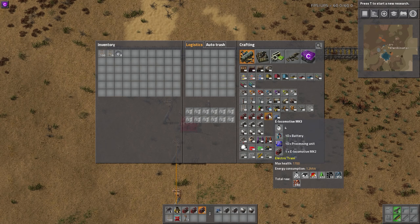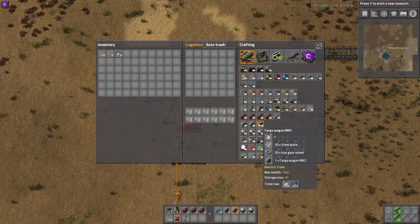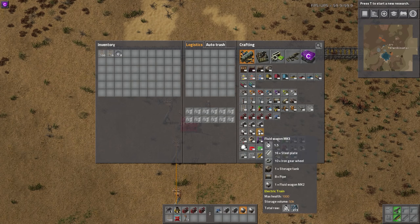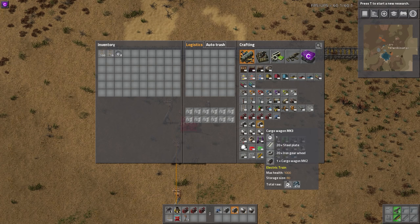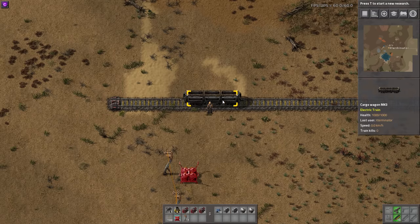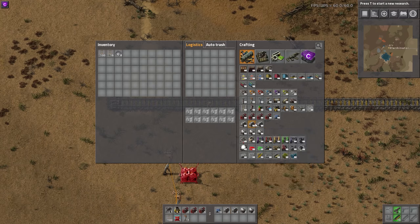The e-locomotive mark 3 takes the previous version plus processing units and batteries, so it's not cheap, and it takes 1.2 megawatts of power consumption. In addition, this mod adds mark 2 and mark 3 cargo wagons. Mark 2 adds 60 storage slots, mark 3 adds 80. The mark 2 has 37k storage volume and the mark 3 has 50k storage volume. They are a bit more expensive to build since they require the previous tier.